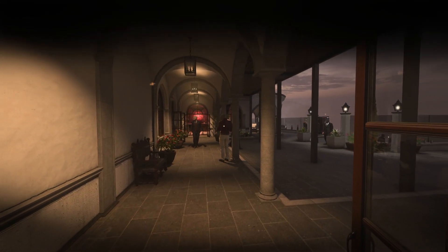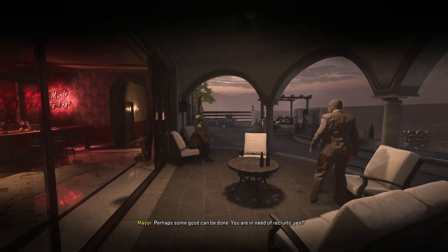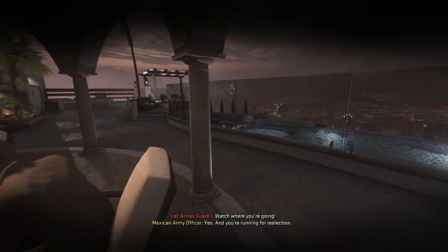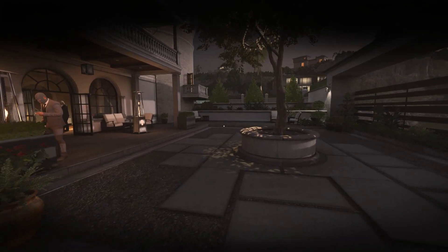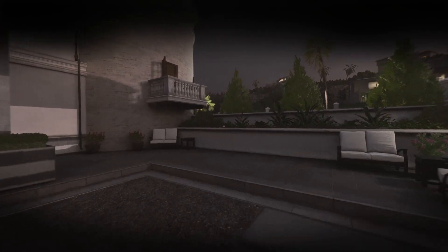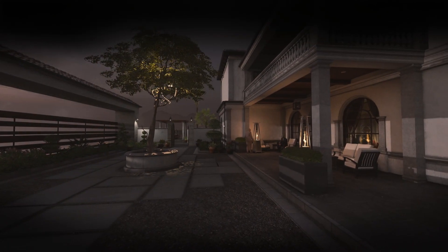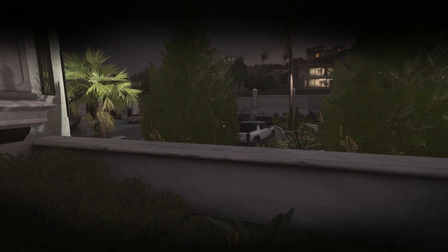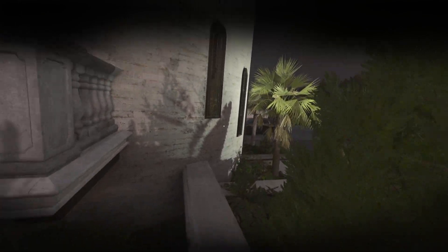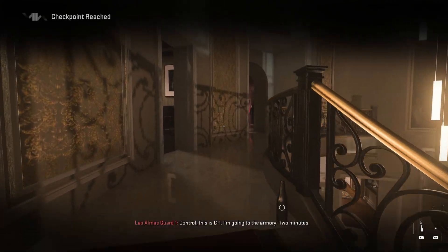You're going to start right here and Alejandro should be fairly close to you. Run all the way over here — there are two bottles you can collect right here. You can only hold two so grab either of those on your way. We're going to be jumping up on these stone walls and making our way through. Make sure there are no guards watching you — there are also some outside over here, so be careful. Jump in super quick; this is a denied area, the guards will shoot on sight. Crouch walk — here's another bottle, you're going to need these shortly.